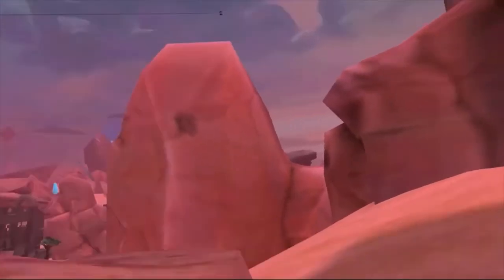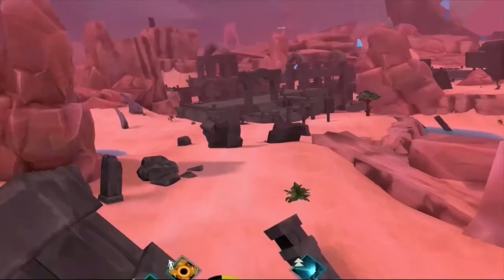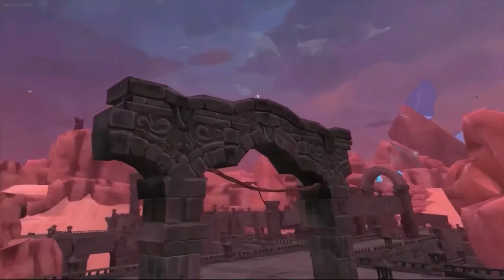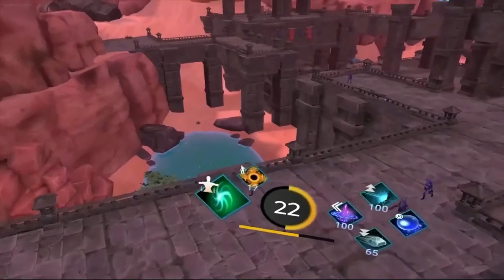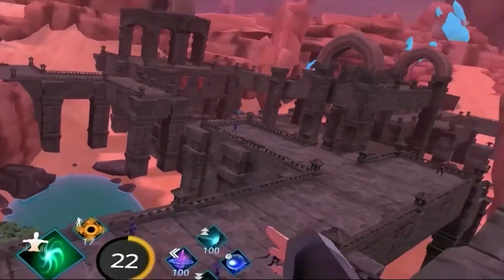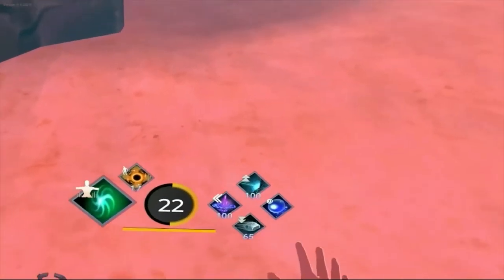Now we're going to turn around and look towards this archery area. So far, pretty easy to find these. There's tier 3. Now from here, tier 4 is going to be just on the other side of this little bridge, down in the water. So we jump and then you can actually see it down there — that's tier 4. So we grab tier 4.